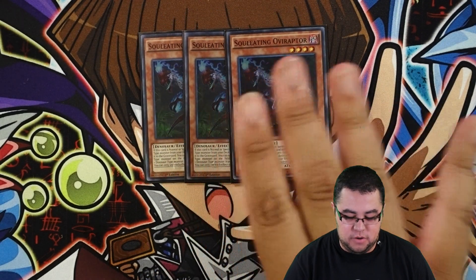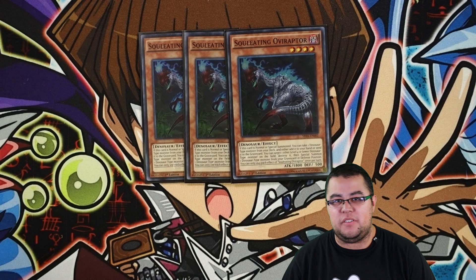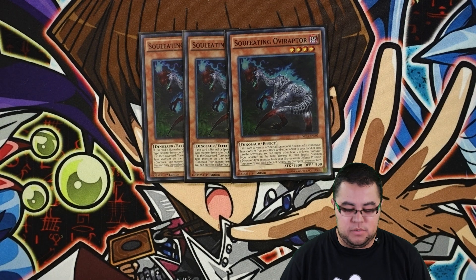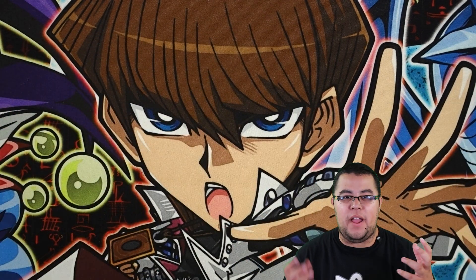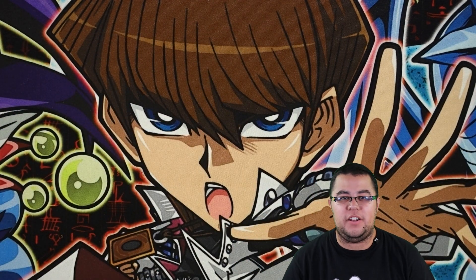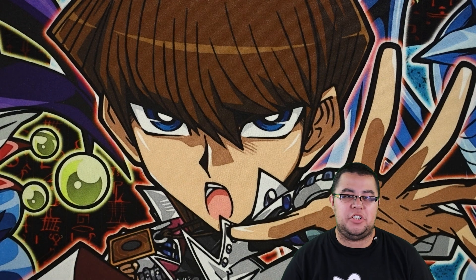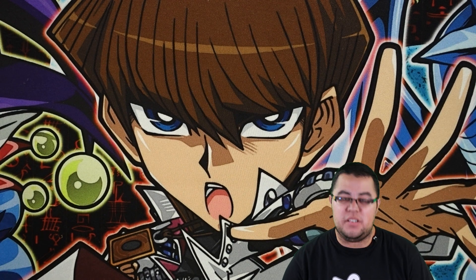Of course we're going to run three OviRaptor - he's the main guy you want to see in your hand, or if you're able to summon him off a Babysitter Source. He's super good with Diagram and stuff, the way you can add Tyranno to your hand or the Ultimate Conductor Tyranno. He doesn't restrict you to certain levels like other monsters do when searching, so OviRaptor is just really busted.